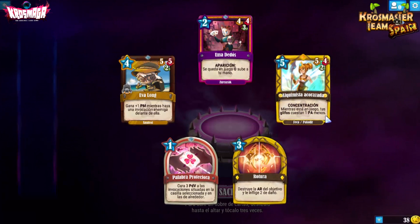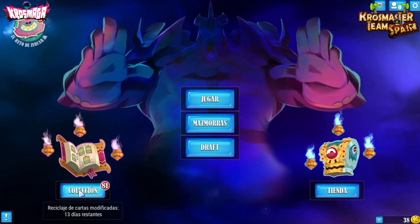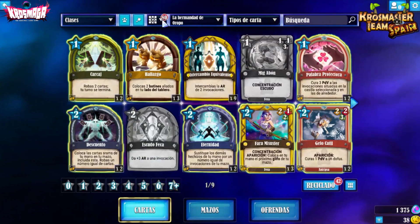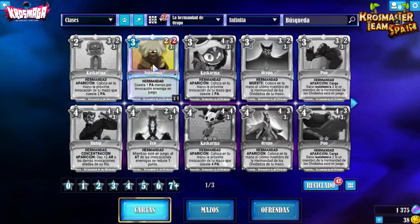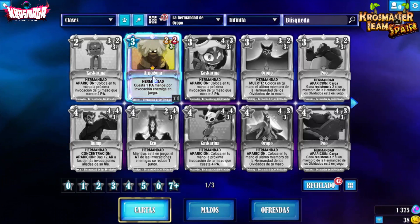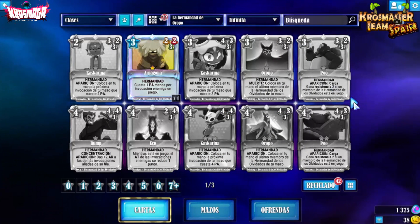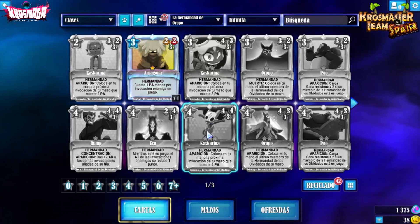Con esto tendríamos abierto todo. La colección ha aumentado bastante. Voy a buscar las infinitas de la Hermandad de Oropo para ver qué tal son. Me han salido bastantes crónicamente sutiles. Arpagona está bien pero quizás su versión superior me guste más. Cascarina me mola mucho — me parece muy divertida, interesante tanto en nivel 2, como 3, como 4. Lady Echo, una pasada. Oropo, otra burrada bastante buena. Po también tiene sus cosillas.